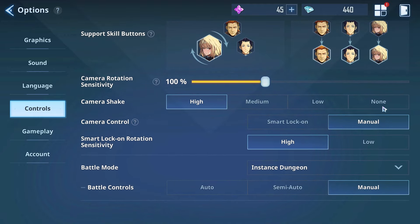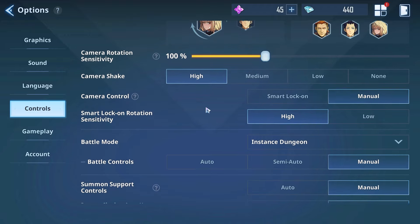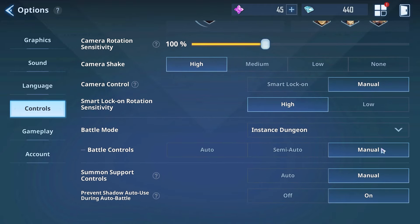I have manual camera control because smart lock-on is a bit annoying in battle. Battle controls are also on manual - I only use auto mode when I'm grinding instance or encore dungeons I've already beaten with three stars, so the CPU doesn't make mistakes. I would never use auto or semi-auto mode on any mission or story mode, because playing manually sharpens your skills each and every day.